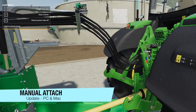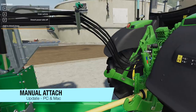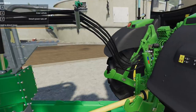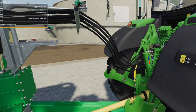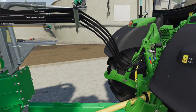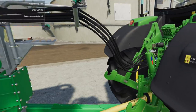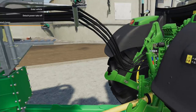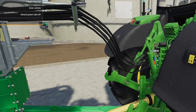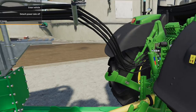Next to last mod update for PC and Mac players today is Manual Attached, changelog 1.1: performance improvements, added more blockage of functions when hoses are not connected, fixed the double attach possibility, allowing detaching of vehicles that are turned on by lowering, fixed the issue with the hoses on the Anderson M160, fixed a PTO attached state on save game load, fixed issue with some tools — especially front loader tools — sometimes not being detected, and added the attach/detach sounds for PTO and hoses.